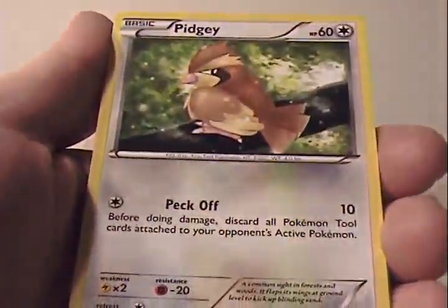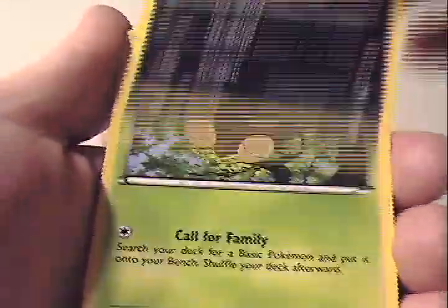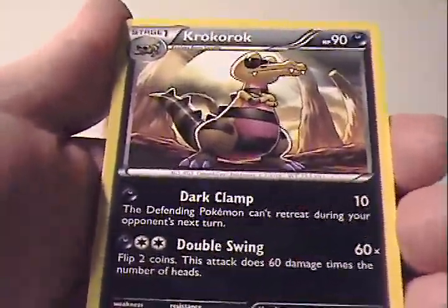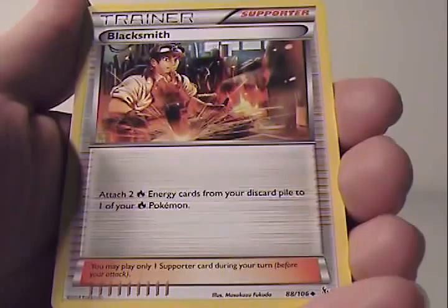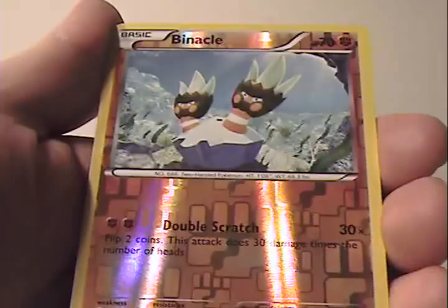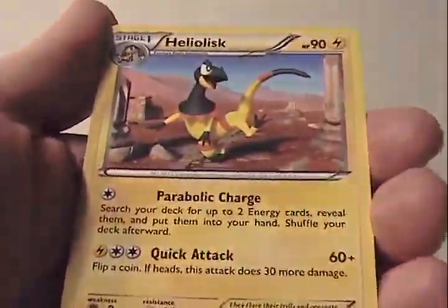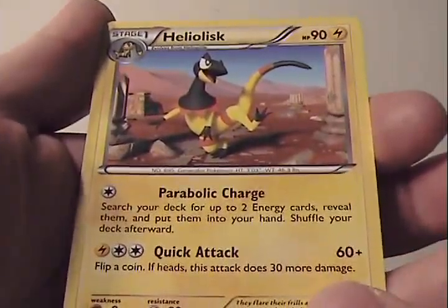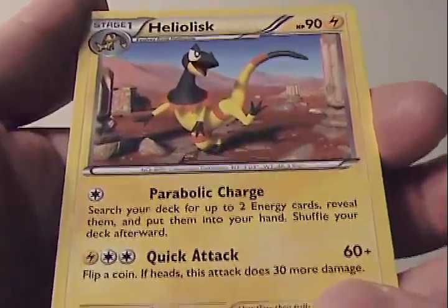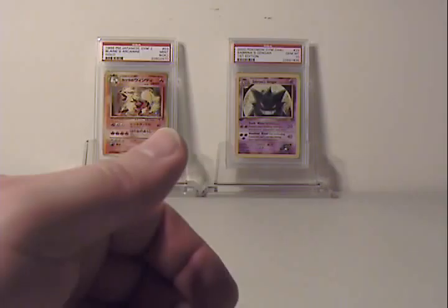So here we go. We got Espurr again. Pidgey. Litleo. Sneasel. Seedot. Nuzleaf. Croagunk. Blacksmith — that's a Supporter Trainer, just a common. And Heliolisk — looks like a dancing lizard, it's pretty cool. So there's our rare card in the pack.